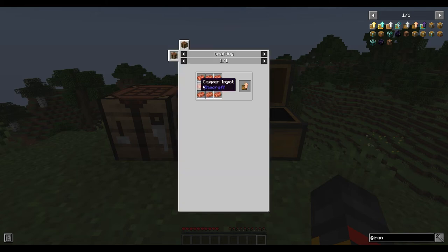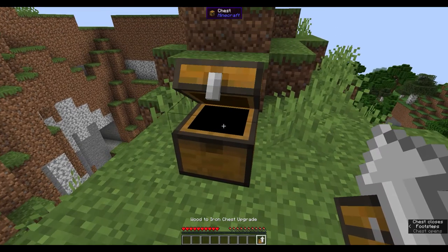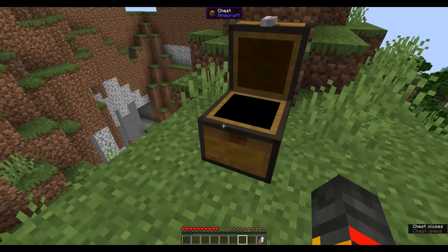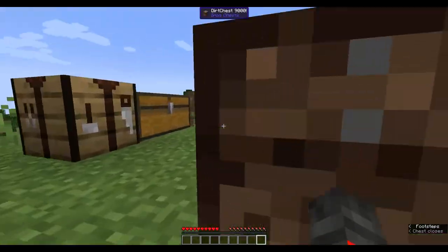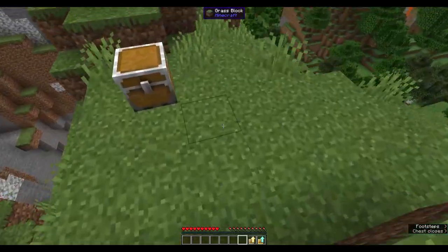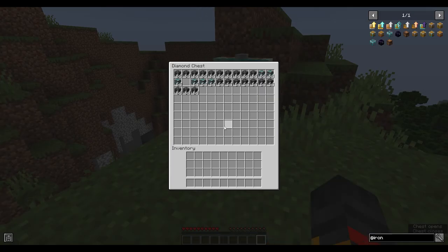The reason upgrades exist is so you can upgrade a chest without breaking it and losing your items. For example, if I right-click this normal chest with an iron chest upgrade, everything stays inside but the chest upgrades. And if I need even more space, I can keep upgrading further — boom, more space, and even more space.